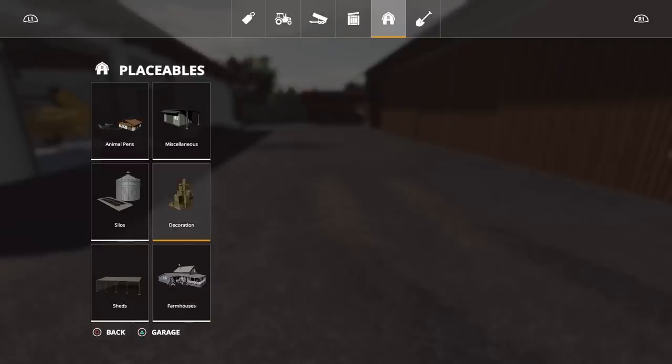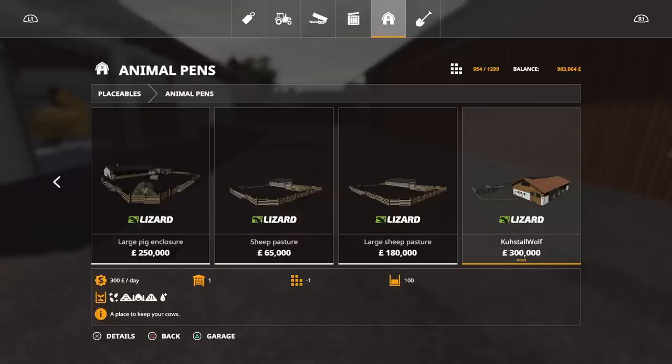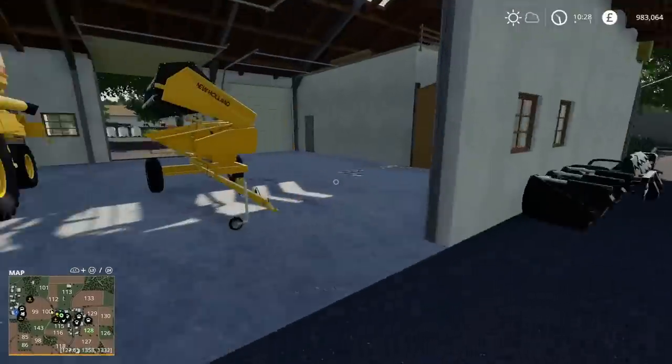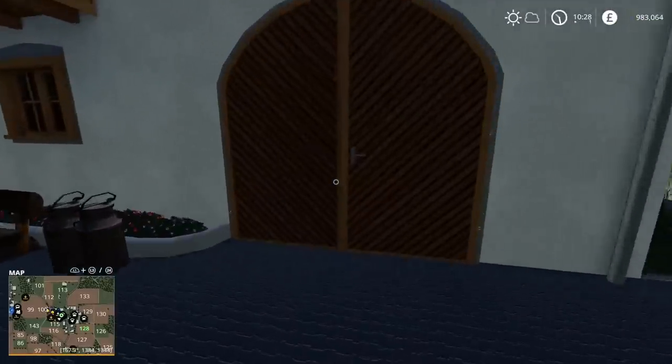There's nothing modded or extra in here, apart from under animal pens there is one further along — the cow stool, 300,000 for 100 cows. It's quite pricey and you'd need a nice bit of flatland to place that. I'm going to go grab the Pickup and see if we can get around some of this map.